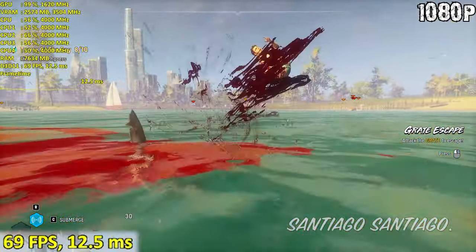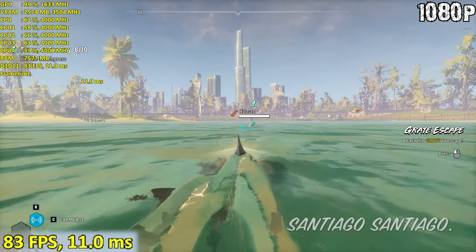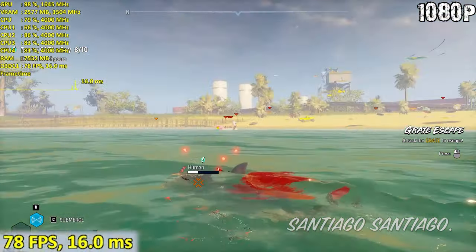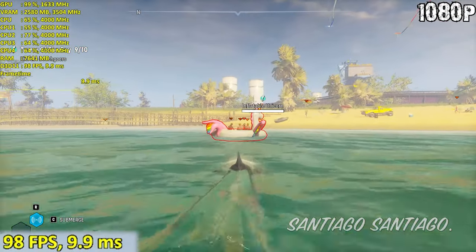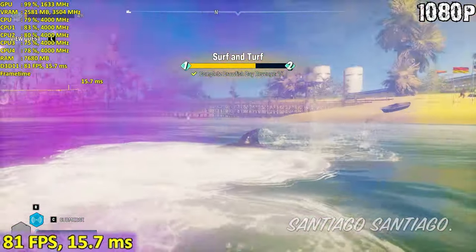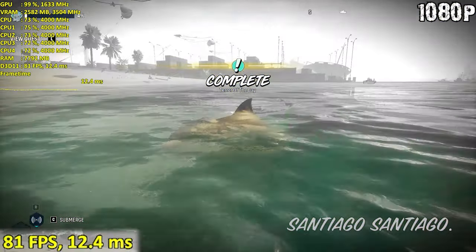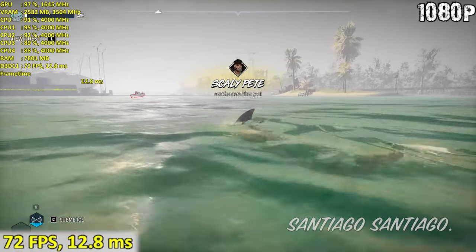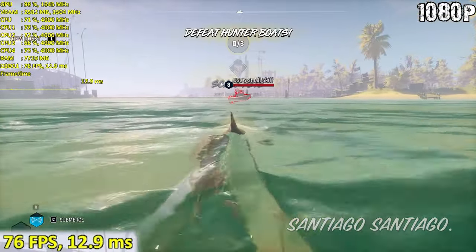For the texture option, I recommend lowering it if you have 3GB of VRAM or less. If you have 4GB of VRAM or more, just keep it on the highest option. If you want a few extra FPS apart from the options I mentioned, lower foliage and view distance. It depends on the level you're in, but in general it can give you a few extra frames — not a huge difference, but worth mentioning if you need the extra performance.